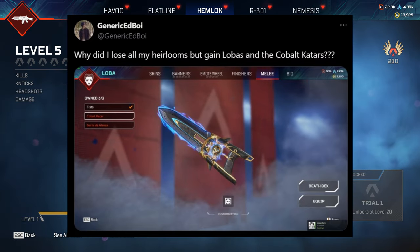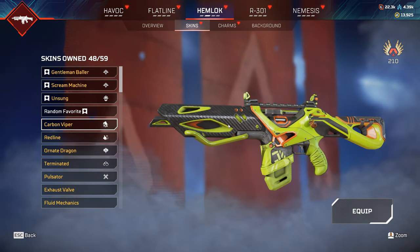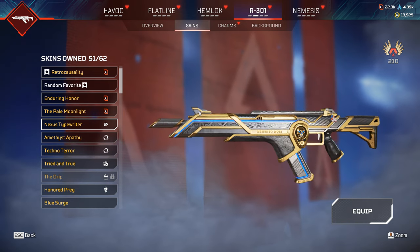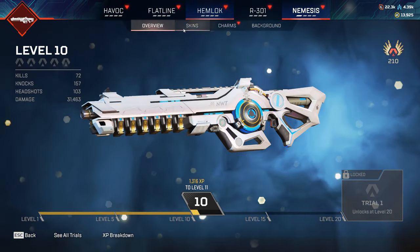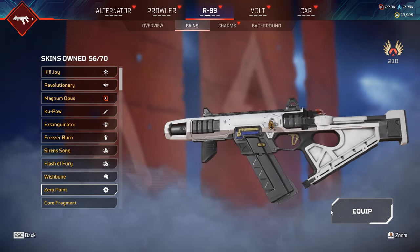I looked on Twitter and it turns out if you go into the weapon section of the game, it's showing some unreleased skins — this one hasn't even been released yet — and loads of skins you don't own in your gun section. I didn't even play season four, yet I somehow have the season four R99.